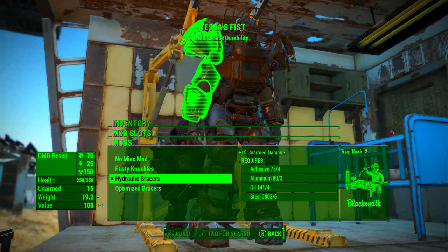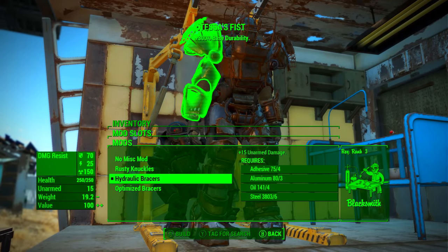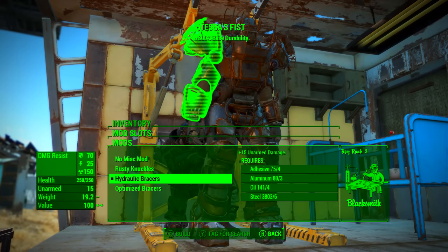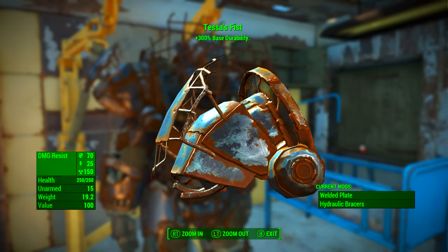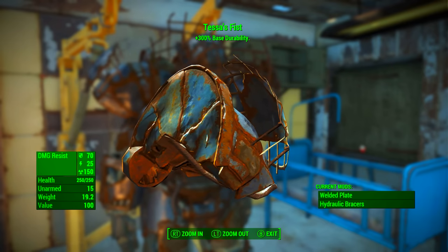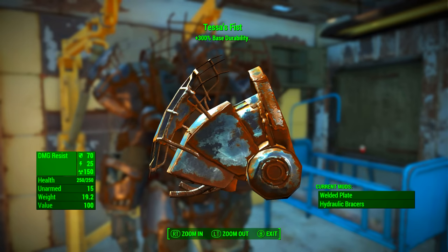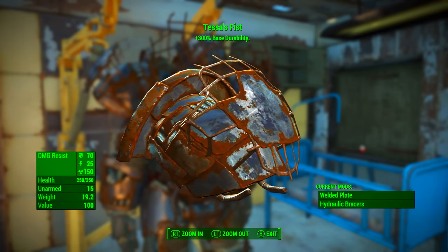At the power armor station, select Tessa's fist and go to modify it — we want to add the hydraulic braces. The other options might look tempting but hydraulic braces are far superior for an unarmed build. The hydraulic braces add plus 15 unarmed damage. After adding that mod, Tessa's fist gives 70 damage resistance, 25 energy resistance, 150 radiation resistance, health of 250, the extra 15 unarmed damage, a weight of 19.2, and a value of 100 caps.